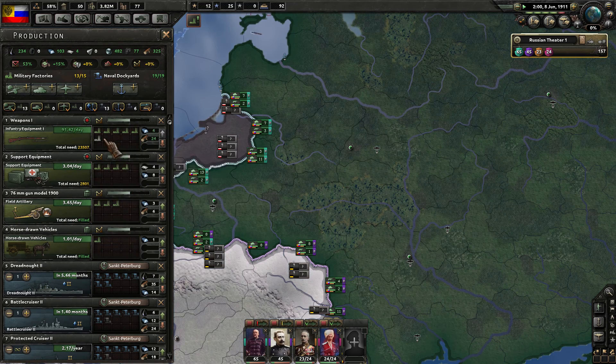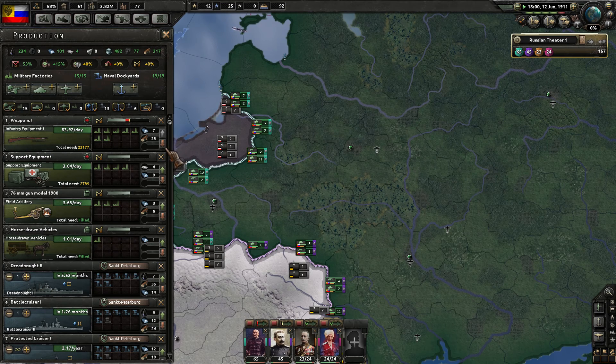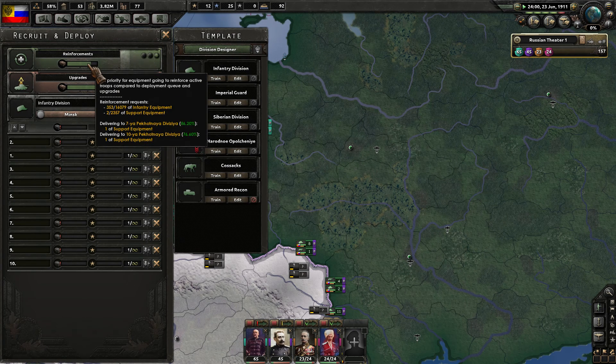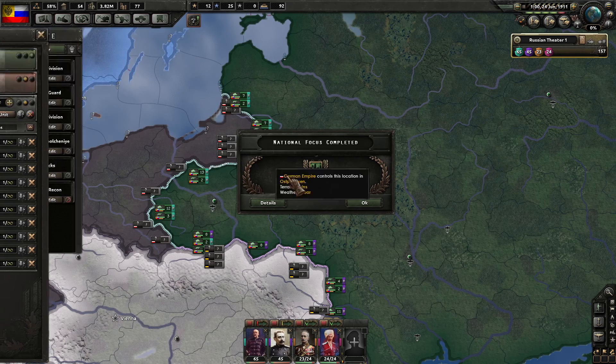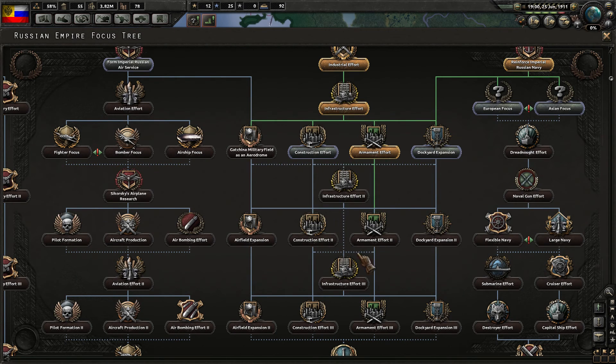A couple more military factories have popped out, so we'll put them directly into infantry equipment production. The next one coming up we'll plug into support equipment. Production is now up over 85 per day, and total need is heading down towards 22,000. We're making sure we're delivering guns up to the front — 16,000 needed to complete that out.